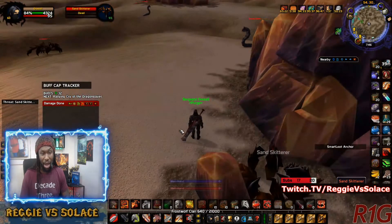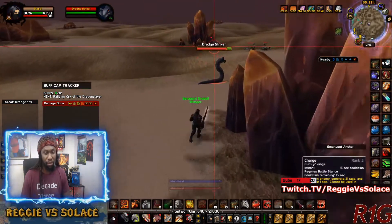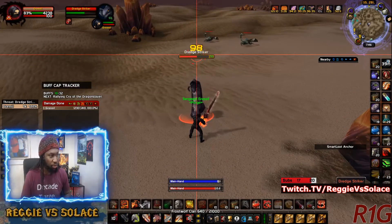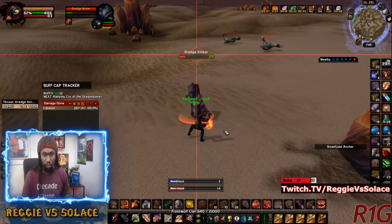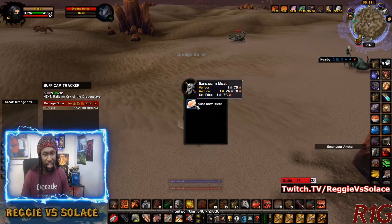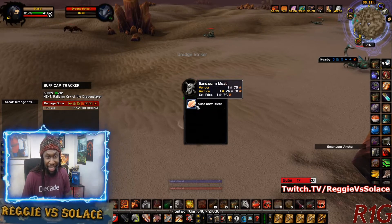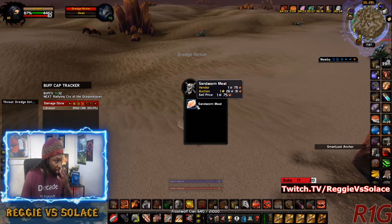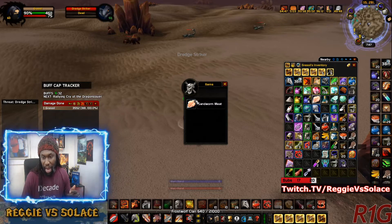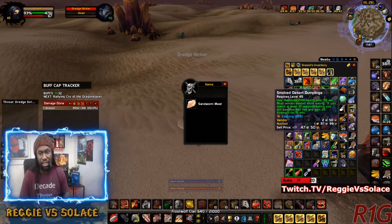You can also get some white spider meat, and those make a food buff if you use two of them. What I do is farm these dredge strikers right here. We're going to be getting the sandworm meat — this is what you need, along with one soothing spice. You use one sandworm meat and one soothing spice, and you'll create one smoked desert dumpling.